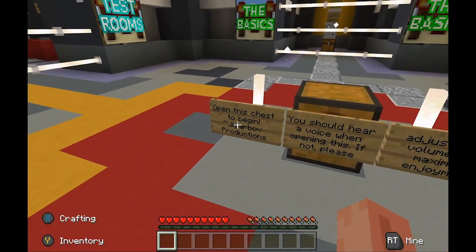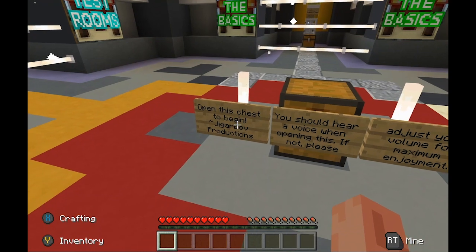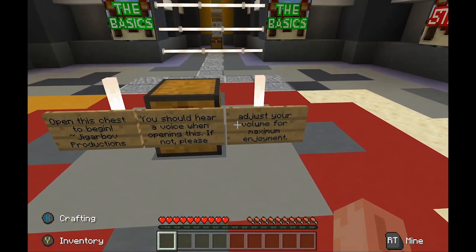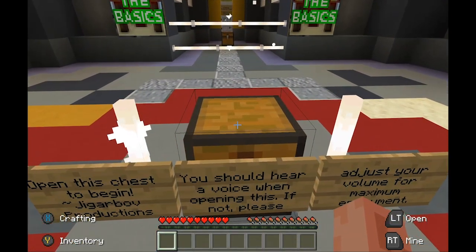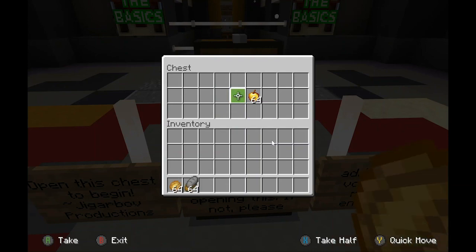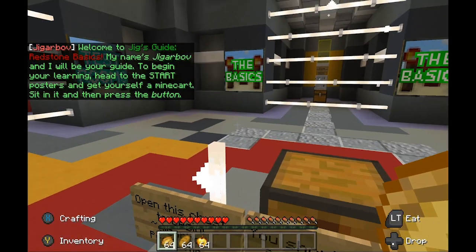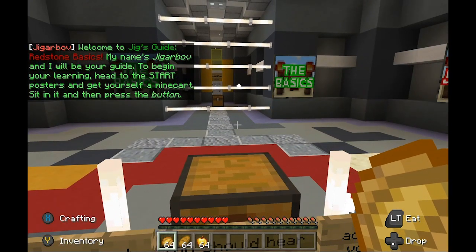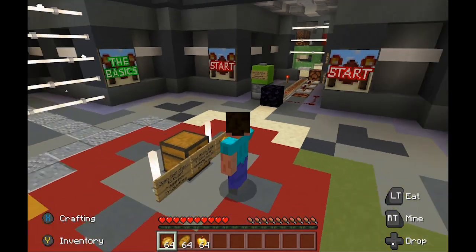It says open this chest to begin. You should hear a voice when opening this — if not, please adjust your volume for maximum enjoyment. Welcome to Jig's Guide: Redstone Basics. My name's Jigarbov and I'll be your guide. To begin your learning, head to the start posters and get yourself a minecart. Sit in it and then press the button.